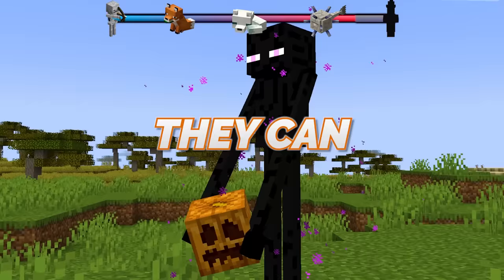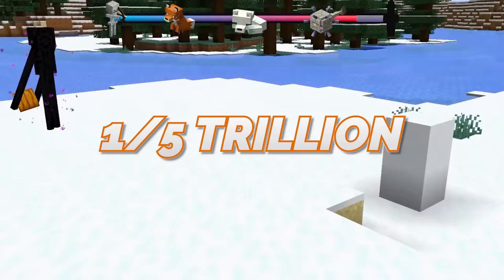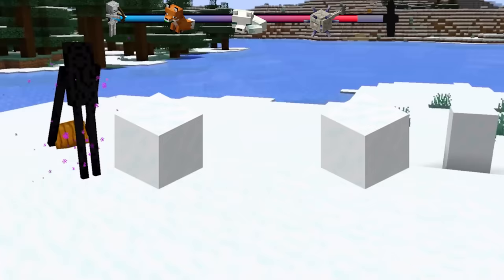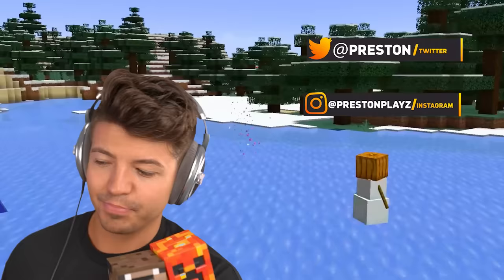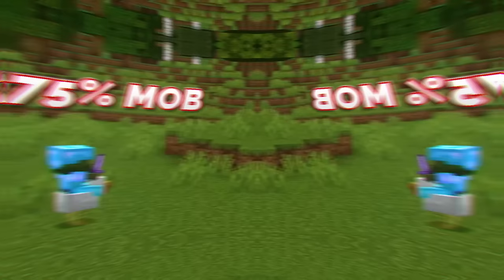Snow Golem spawned by an Enderman. We all know that Endermen can grab blocks, but they can actually stack and create a Snow Golem. There's a one in five trillion chance that there are two blocks of snow, an Enderman spawns with a pumpkin in its hand, placing it down on top of the two snow blocks to spawn a Snow Golem. And to make it even rarer, it can't be a regular pumpkin — it has to be a carved pumpkin. That is rarer than Dream Speedruns.